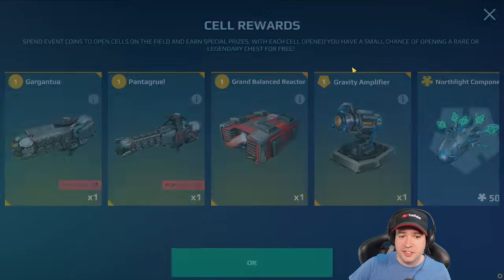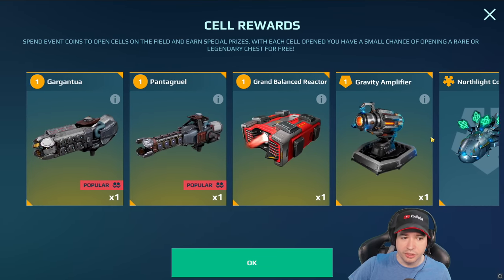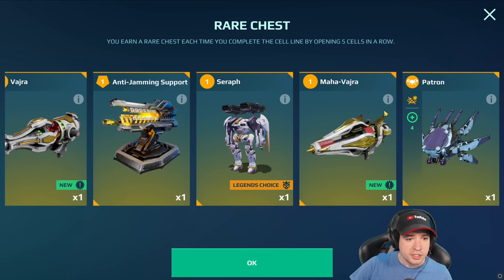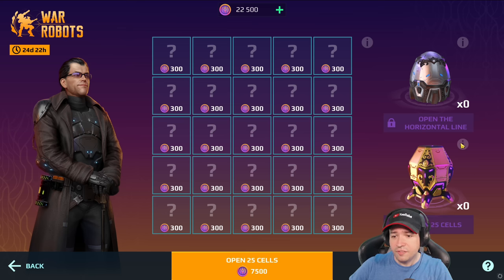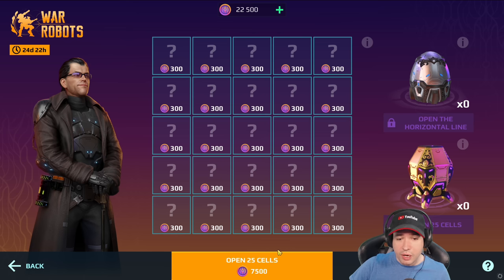The price pool for the current regular openings: the horizontal specials include a jamming turret, Vaha, Seraph Maha-Vaha, and Patron Drone. And for the 25-box tier, it's the Indra at the end.